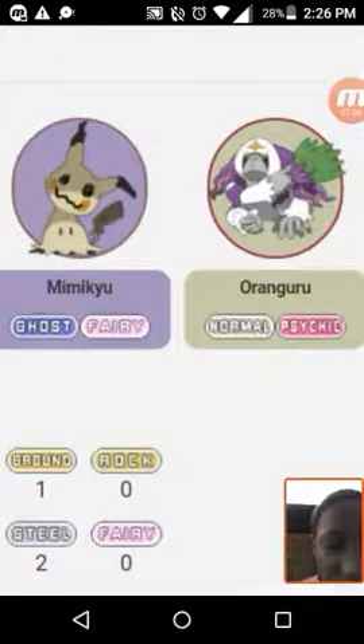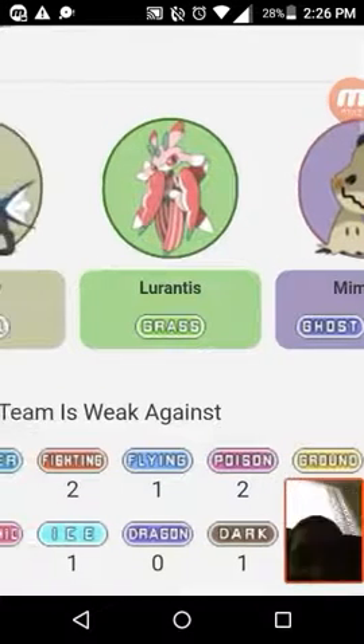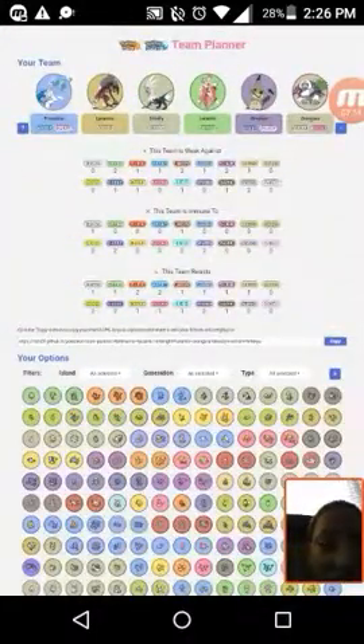My sixth and final Moon team Pokémon is Oranguru. This thing is nothing short of amazing — not only does it remind me of Harambe, which is what I'm going to name it, but its Pokédex entry shows it's incredibly intelligent. It's even been seen using Poké Balls on other Pokémon or people. This is going to be my Moon team — let me know what you think in the comments. I'm really excited for this game; just two more days until we have it.